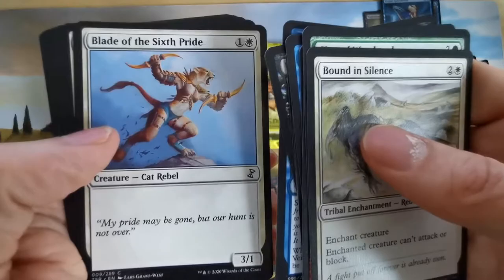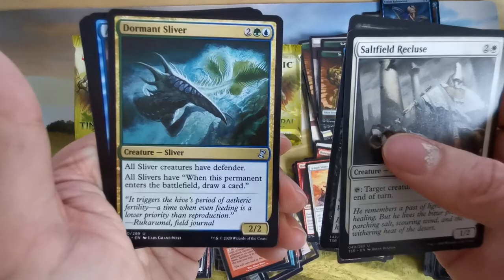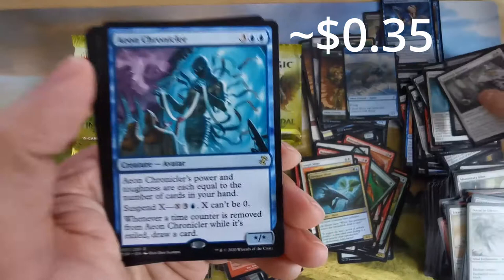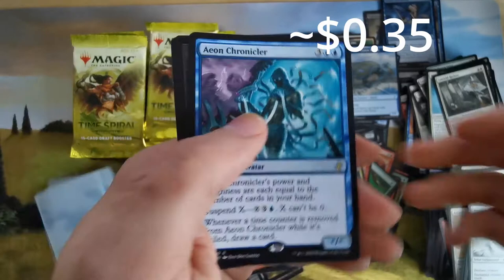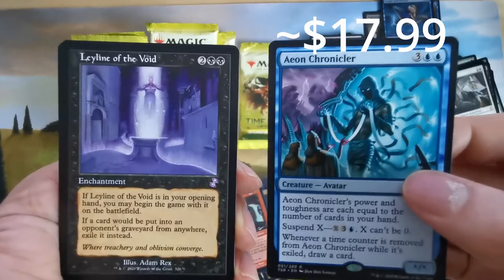We have rebels — I don't own many rebels. Another sliver — all have defender. What can this get in chronicles? Power and toughness equal to the number of cards in your hand. And we have Ley Line of the White.